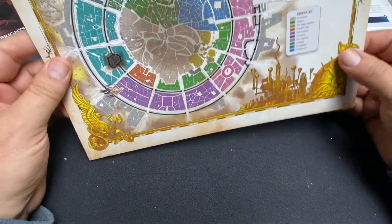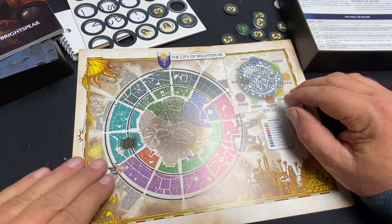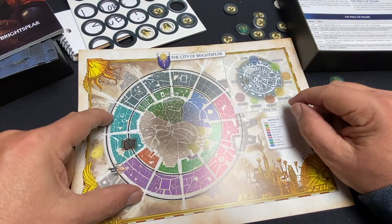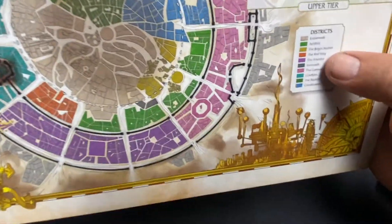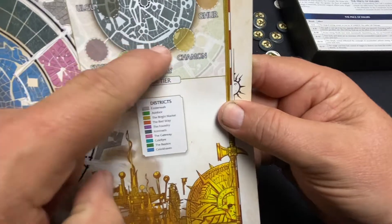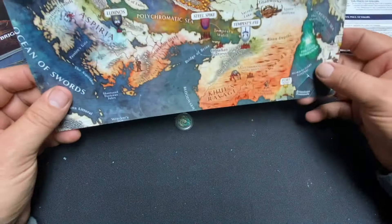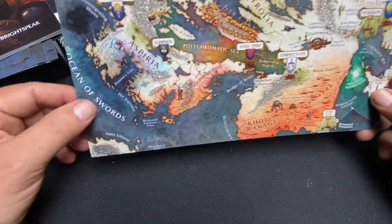We got a map, and this is the city of Bright Spear. As I understand it, I believe it's tiered — there's a top part and a bottom part of Bright Spear. It has all the districts listed by color, and then there's where they're located all around the city. I love a good map. And then here's the big, big map of the world there.